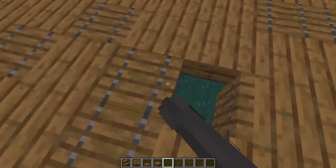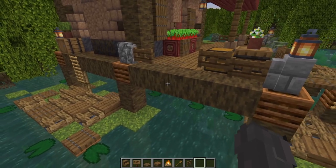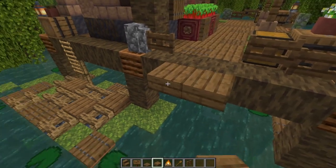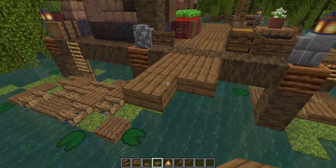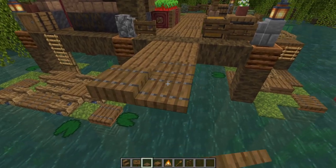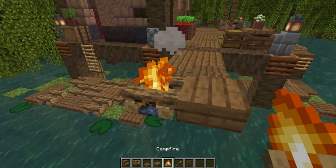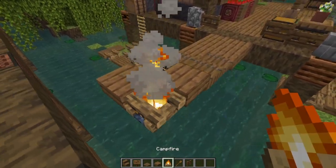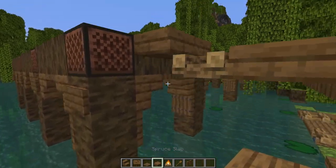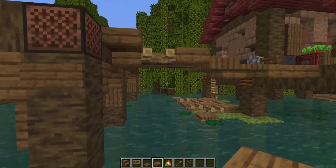With that extra frame detail added, next we're going to use our spruce slabs and spruce trapdoors to fill in the whole main frame. We're doing this with a mixture of slabs and trapdoors all the way around the roof making a really nice textured look. When your platform is all filled in it should have a nice mix of slabs and trapdoors - be as liberal or as sparing with the trapdoors as you like, as they can be a bit of a hazard especially in multiplayer.